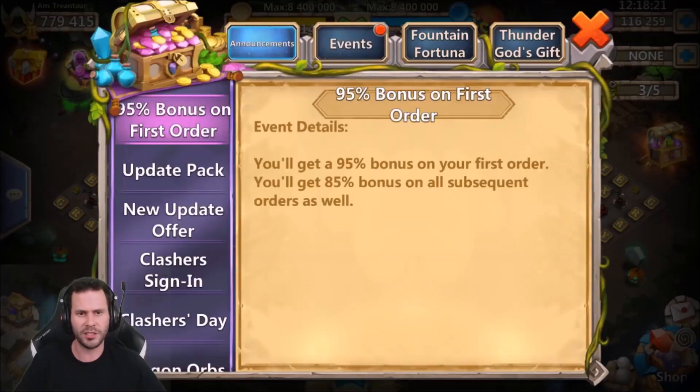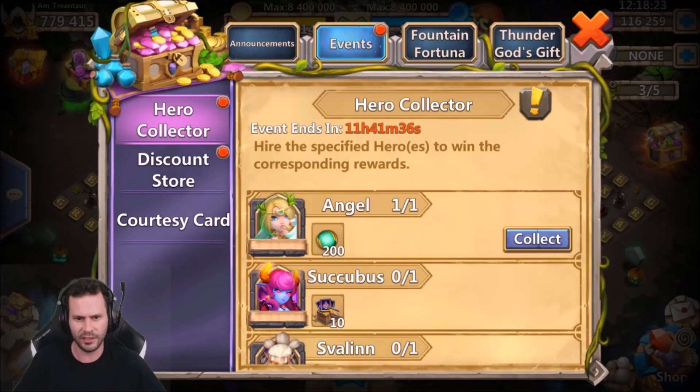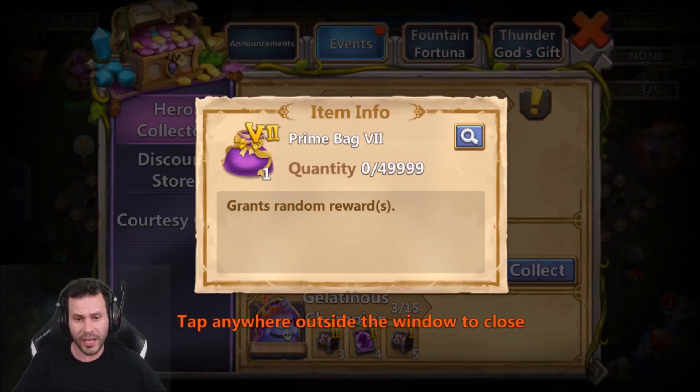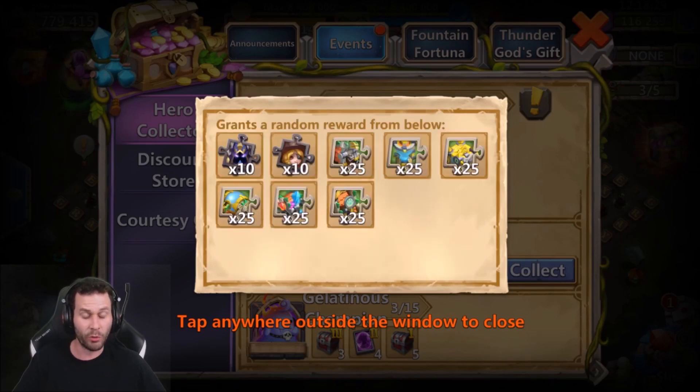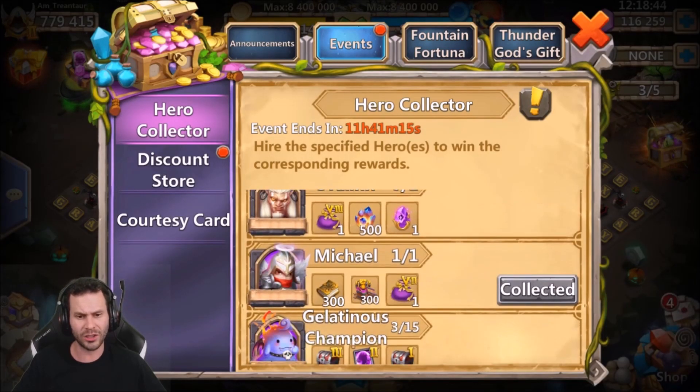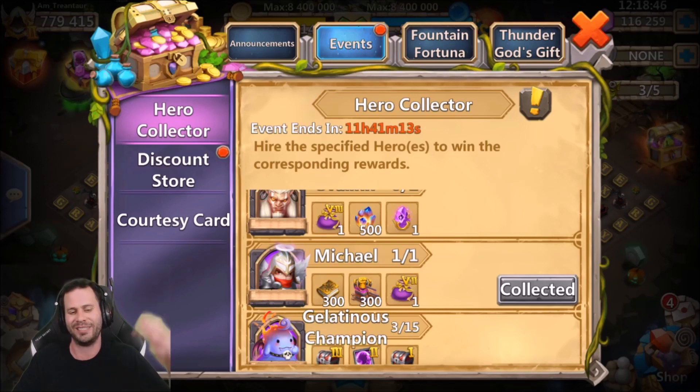We need to get into Hero Collector and go ahead and collect the Angie because I saw him roll that Angie. We'll take the 200 essences. We also got Michael. We got two new Prime Bags — I didn't realize that. The new Prime Bags actually give Michael skin, Commodora skin, and all the skins for the new building upgrades. Pretty sweet. Also 300,000 fame, which is just ridiculous. I remember back in the day spending hundreds of dollars just for 1,000 fame.